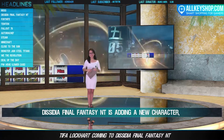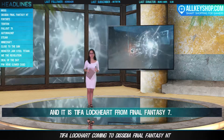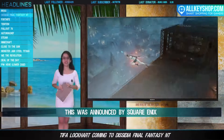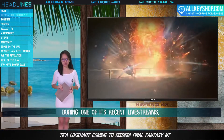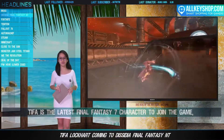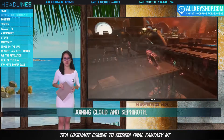The Dissidia Final Fantasy NT is adding a new character, and it is Tifa Lockhart from Final Fantasy VII. This was announced by Square Enix during one of its recent livestreams, and Tifa is the latest Final Fantasy VII character to join the roster, also joining Cloud and Sephiroth.